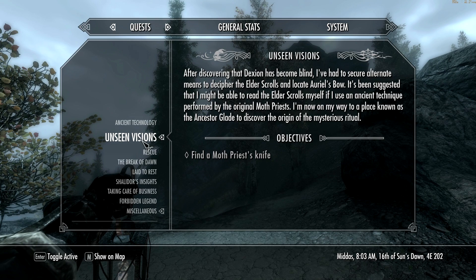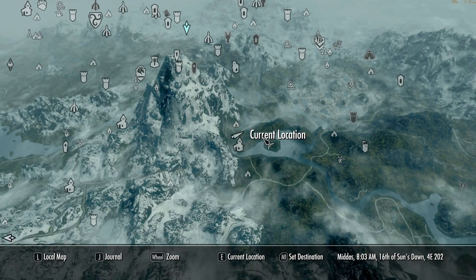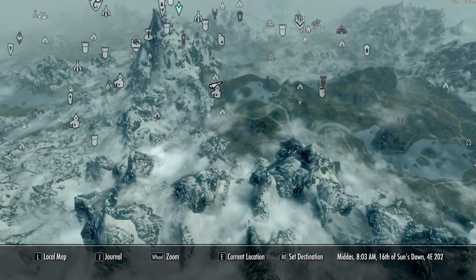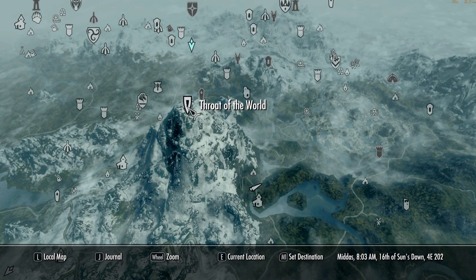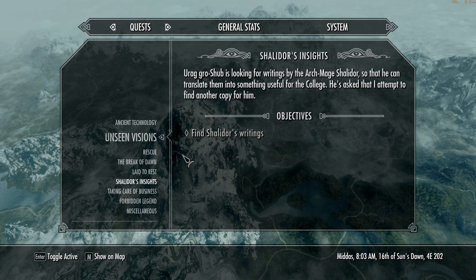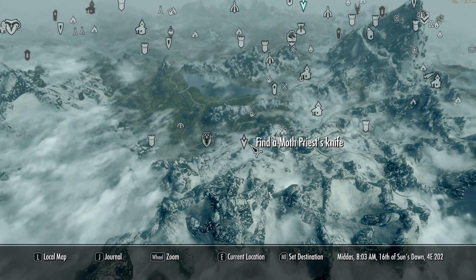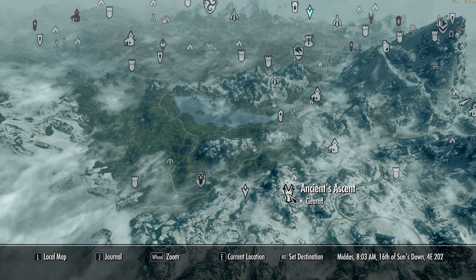So we have to find a Moth Priest's knife, and to do that we have to go to the Ancestor's Glade. Let's figure out where we're going. I have no idea — where the hell are we going? It's not even on the map. What the hell? Maybe it's the Throat of the World. Let me take a look at this. I don't know where to go. Let's get that off the map — that was just confusing us. The Ancestor's Glade is over here. Closest is Ancient's Ascent, so we'll go there.